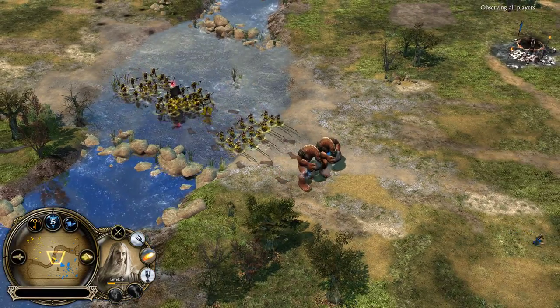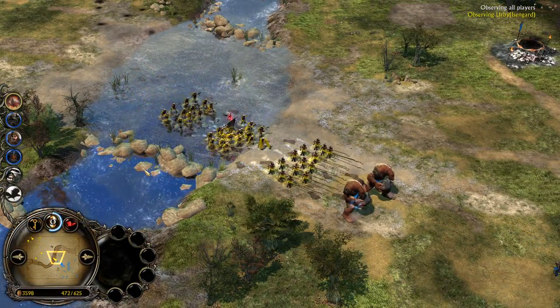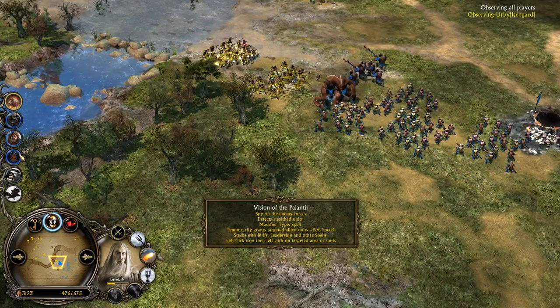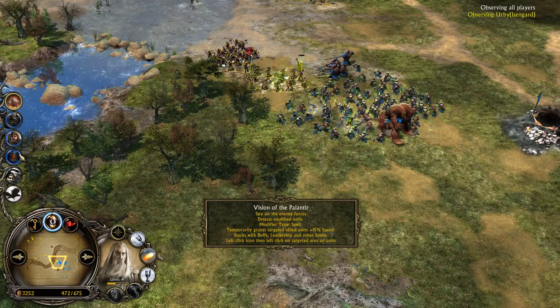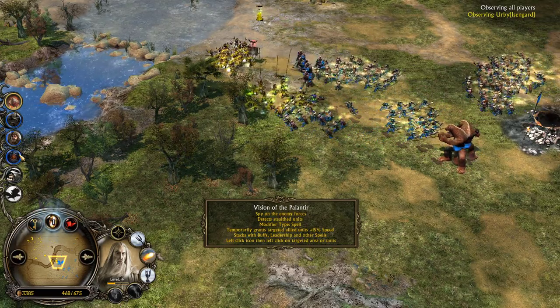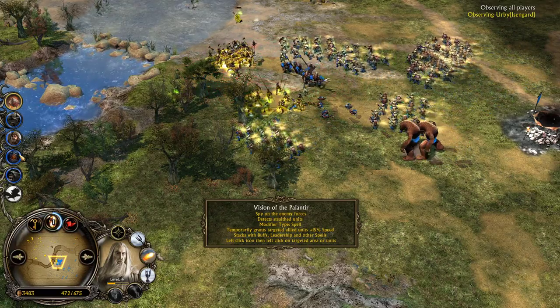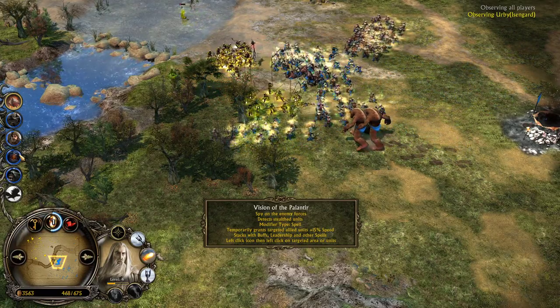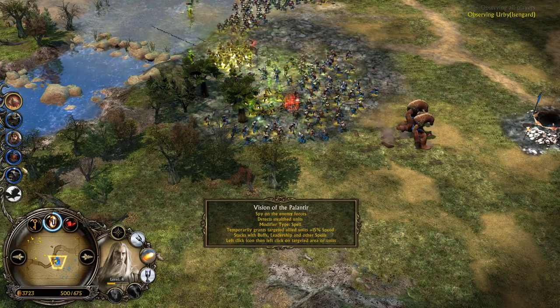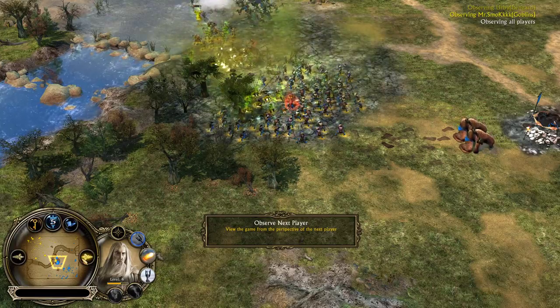Vision of Palantir was used. Vision of Palantir from the Isengard faction can be used for scouting purposes, but in this case it was actually used for the buff — spying on the enemy forces, detecting stealth units, and then it grants your allied units 15% increased movement speed, which is actually amazing when it comes to chasing the enemy units down.